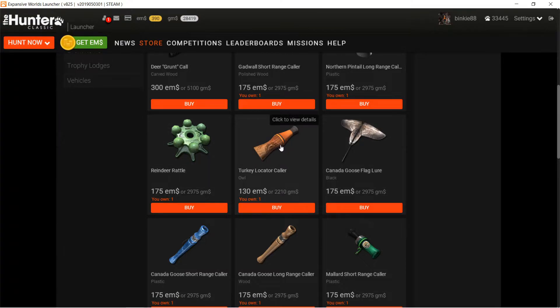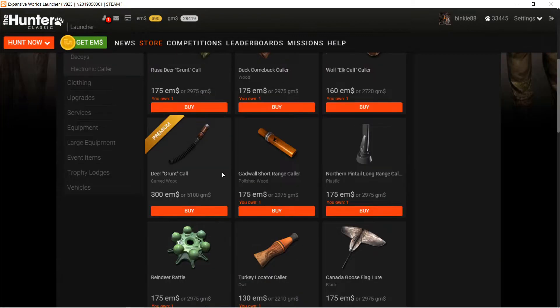The turkey locator caller is only a locator, so that's not important. If you like to hunt reindeer on Hamedall - they're only on Hamedall - then you should buy the reindeer caller. But only the males come to it; the females completely ignore it. So it's up to you what you want to do with it.